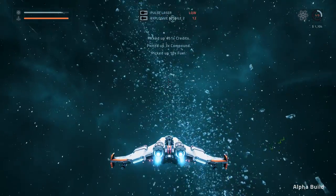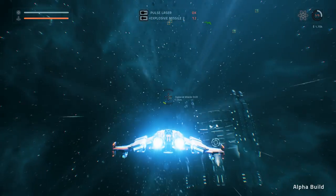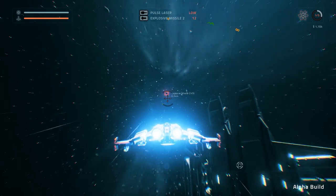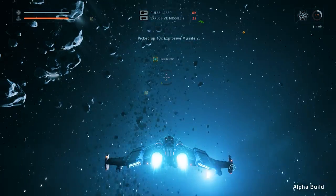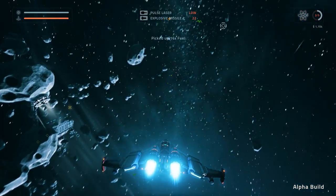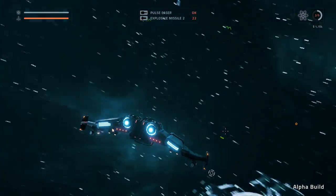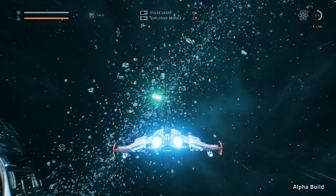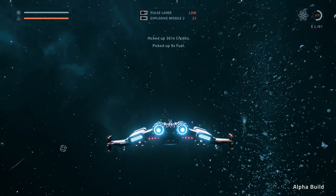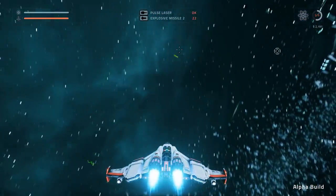Can't wait till I can change the sensitivity. You know what I probably could do is turn my DPI down on my mouse. Let's go get all this stuff. Explosive missiles. Credits — look at all this crap. Fuel. Look at all the stuff, dude — so much of it. 361 credits. That's what you gotta do — find those clusters of things attacking each other.